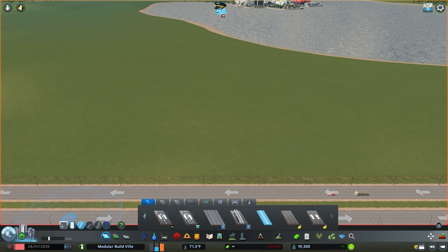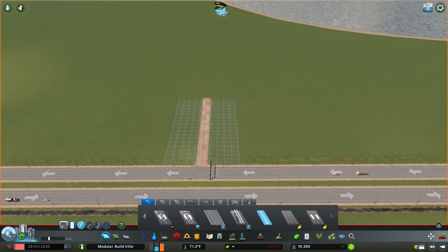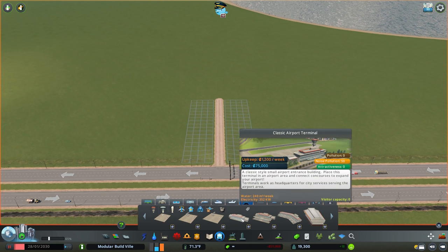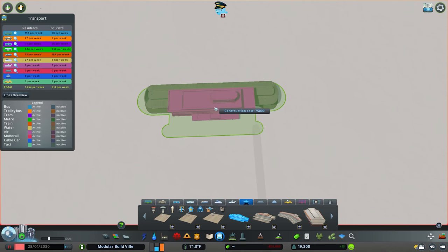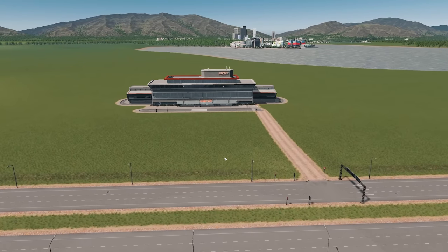We're going to come in with a dirt road first of all, with all our snapping on. I'm going to draw out from the highway by 20 tiles. This now allows us to come in and grab our airport. I'm going to run with the classic terminal here, kind of running nice and simple. And this will snap onto the end of that dirt road — a nice 90 degree angle, so we can place that there.